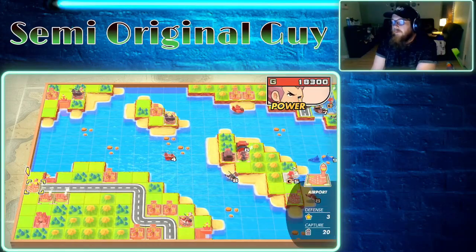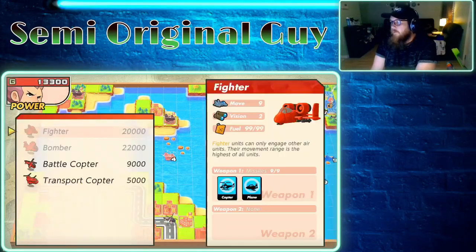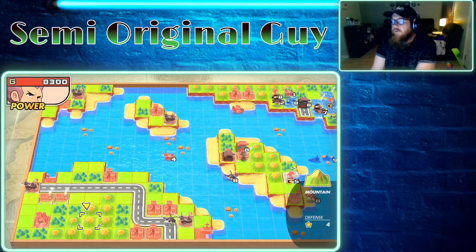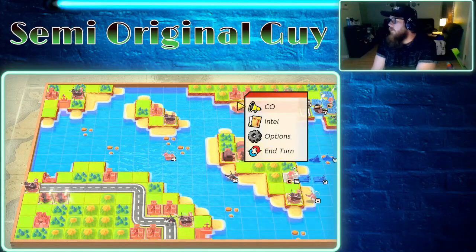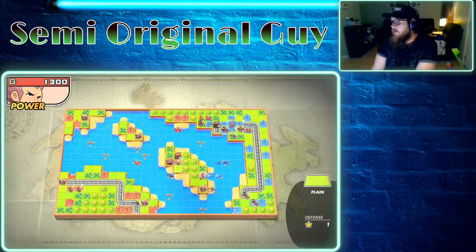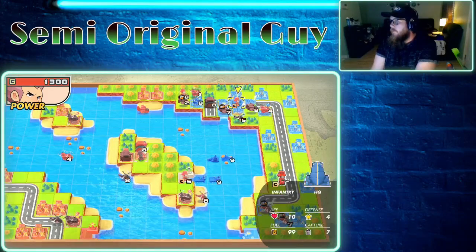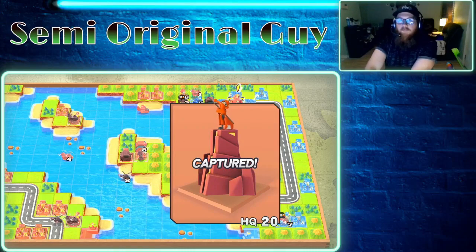Let's build transport copters — one up here, build a transport copter, and another transport copter. Two infantry. That leaves us at 31 units deployed but two lost. Let's just hope that we get the power score, and we'll see.